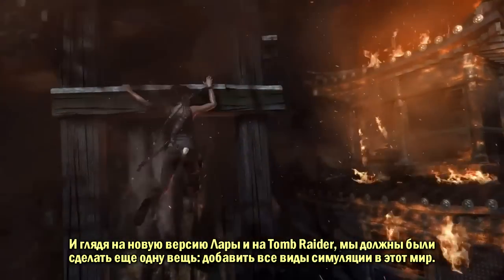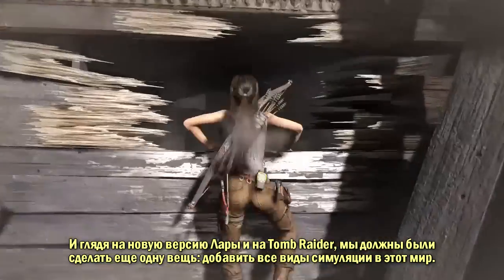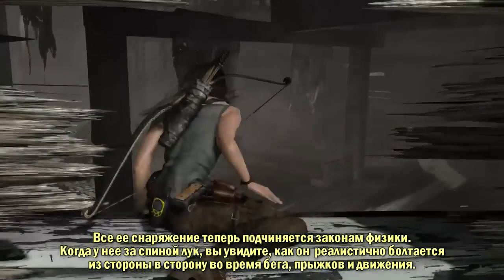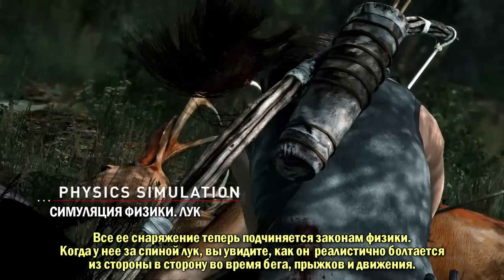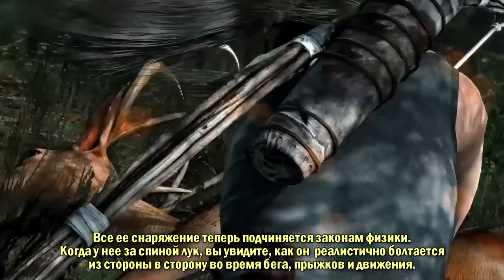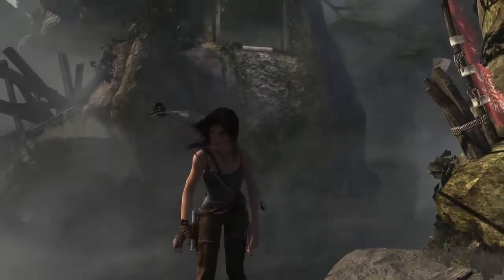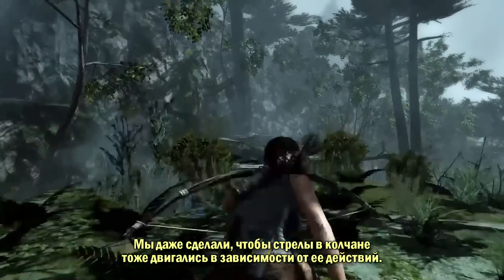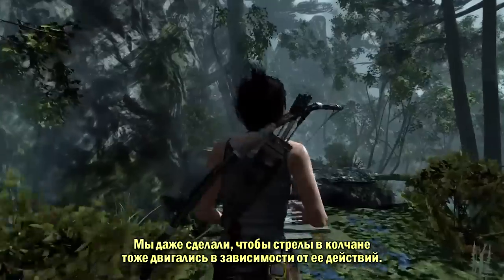One of the things that we had to do, looking at the next-gen version of Lara Croft and looking at Tomb Raider, was put all kinds of simulation into the world. All of her gear now has physics simulation added on top of it. You'll see when she has the bow on her back, it will jostle around realistically as she jumps, runs, and traverses the terrain. We even went so far as to make the very arrows themselves and the quiver jostle and move according to how she runs and traverses the world.